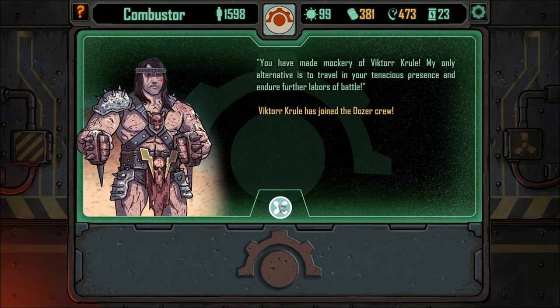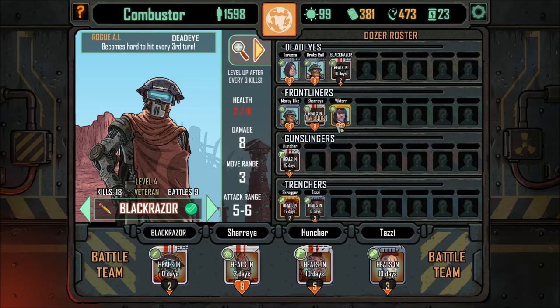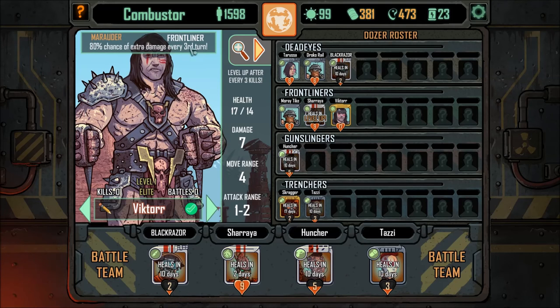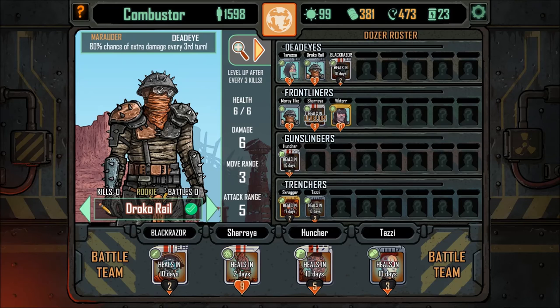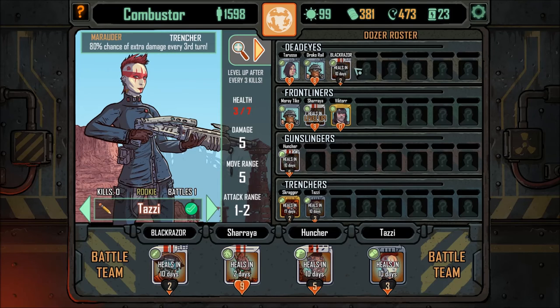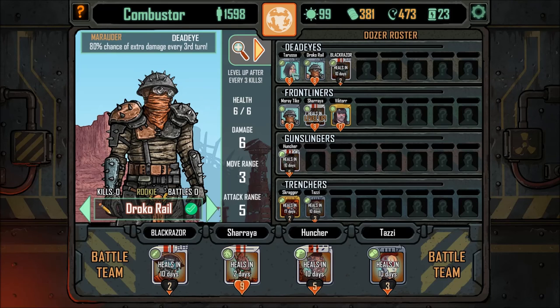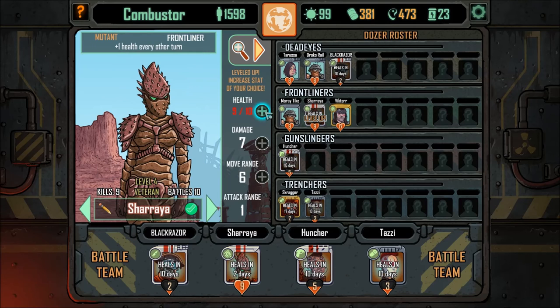And it means we get fucking Victor Cruel. Oh yeah. But he only has 17 health for us. 80% chance of extra damage every third turn because he's a marauder. So marauders have changed their trait, I'm guessing. We have a lot of marauders here. Becomes hard to hit every third turn. So I'm guessing they've changed the game up pretty heavily. Frontliner — what do we want? Damage, man, go for damage.